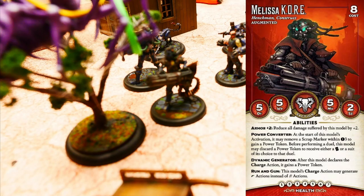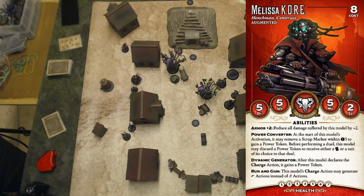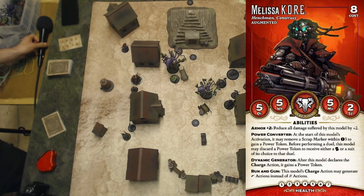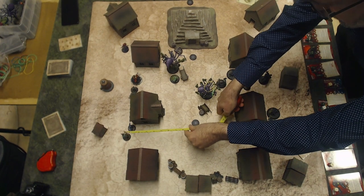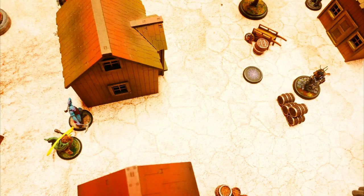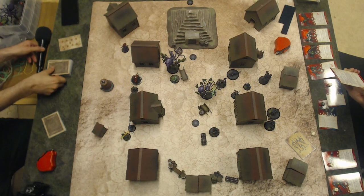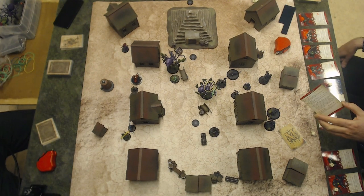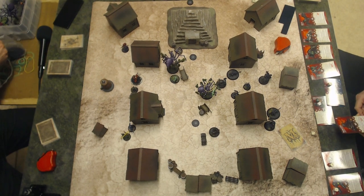Melissa Core activates. First action, Transfer Power, which also implies a push, a way out of engagement range from the Yorugumo. Second action, Charge. She has Run and Gun, which means she can charge and shoot. Shooting at the bird, Tengu. The Tengu chooses to take a Flickertoken for this. She deals two damage in a Blast effect, dealing one damage to the Yokai.